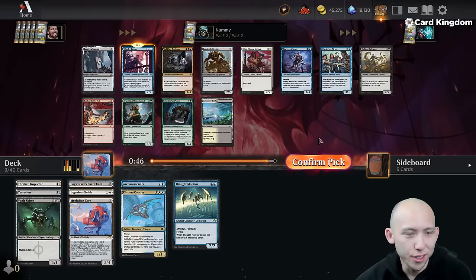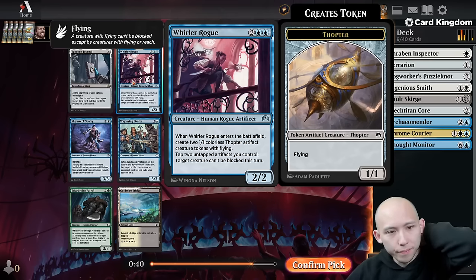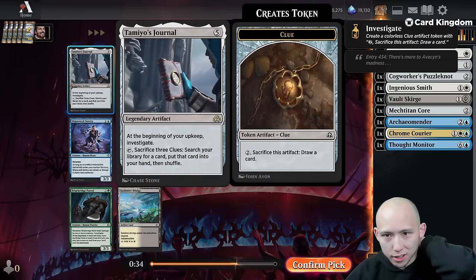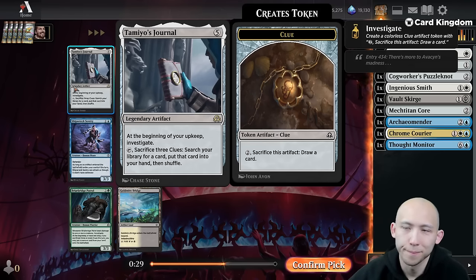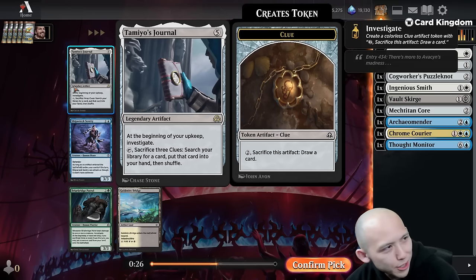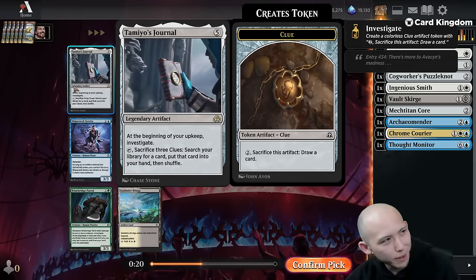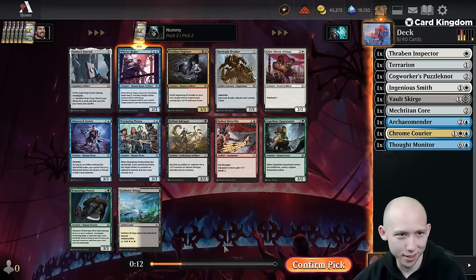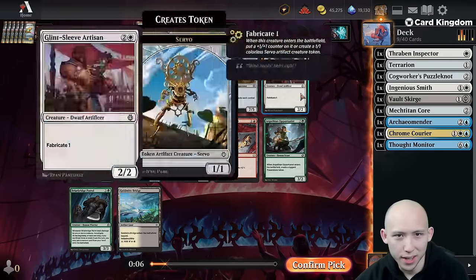Tamiyo's Journal — nope, thank you. Whirler Rogue — another excellent pickup, makes two Thopters, very very good. The Journal is just really slow. Whirler Rogue was really fun to do back in the Shadows over Innistrad format — that sounds right. We'll take the Rogue and pass the Artisan.